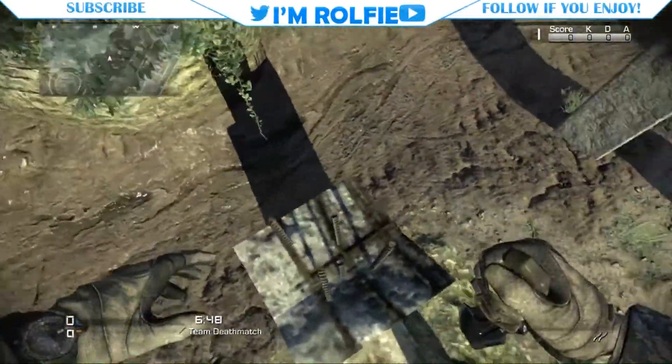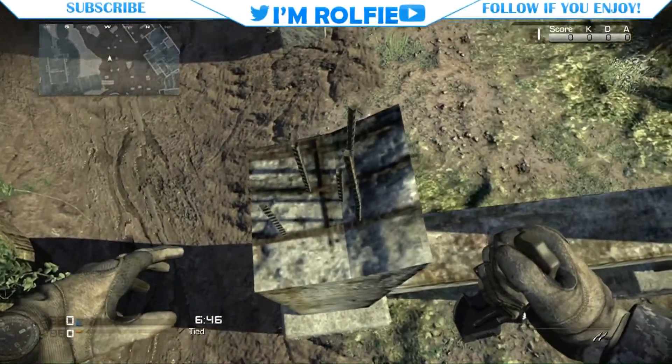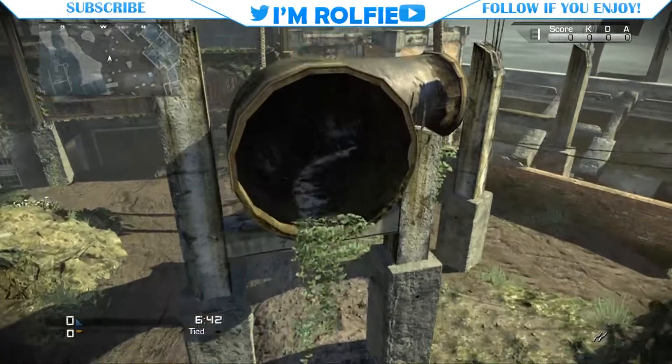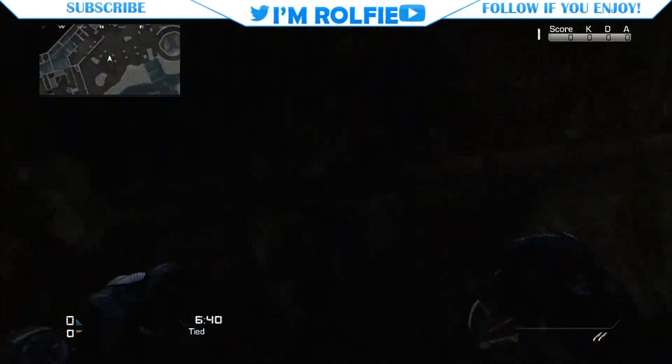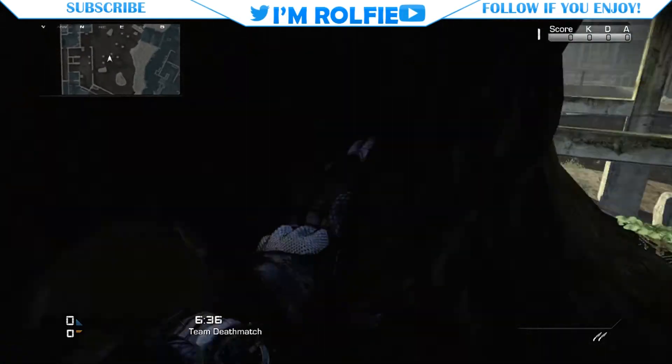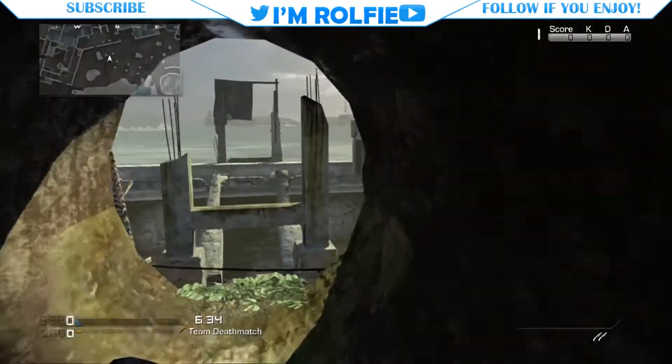Jump up onto this little broken pillar, then move as far back as you can. You want to run and jump, and then you're in it. Hey presto, there's an Easter egg teddy bear up here to show that it is legit.